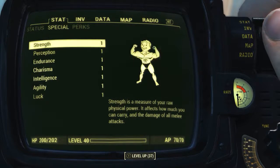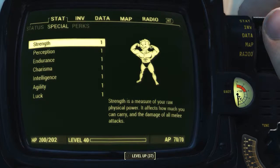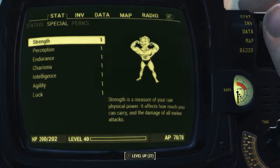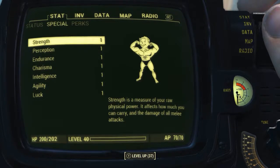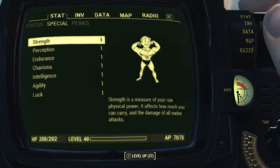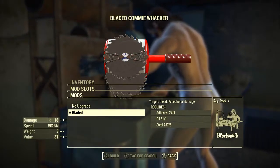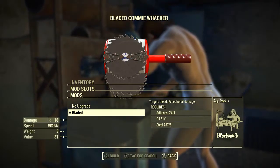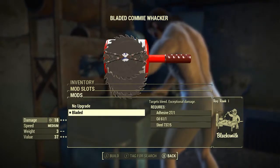Before modding out the Commie Whacker and checking out its base stats, as always I have reduced my character's special attribute stats to one. I also have no bobblehead perk or magazine effects applied to my character. This means we will be seeing the absolute minimum base stats of the Commie Whacker. Once we head to a weapons workbench to mod out the Commie Whacker, there will only be one modification slot and only one modification to go in that slot, which is of course the bladed modification.